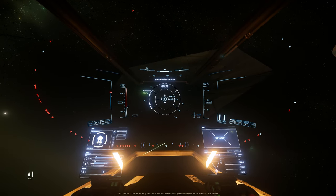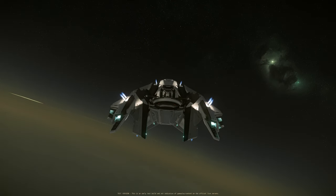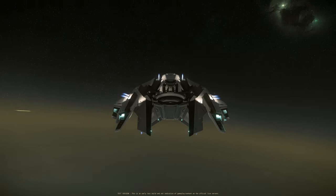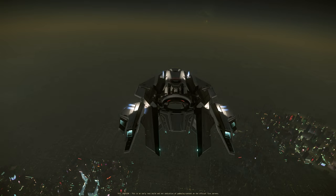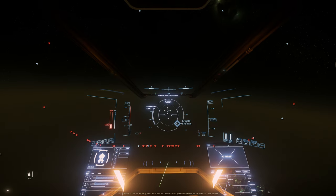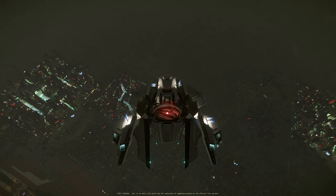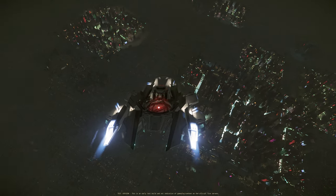This is the risk I'm talking about. It is an extremely risky situation if a pirate player, group, or org is flying a Mantis or any quantum-interdicting capable ship. Around 11 kilometers, they can have their quantum interdicting ship effective against whatever ship is flying over Area 18 trying to do a quantum jump.